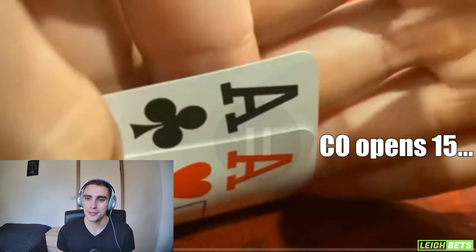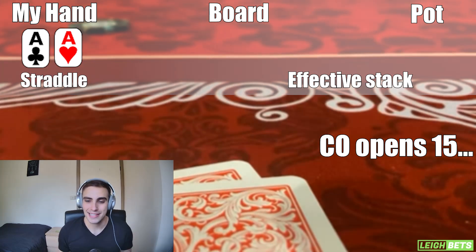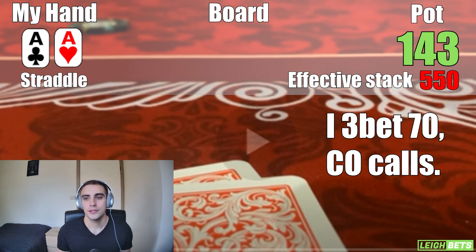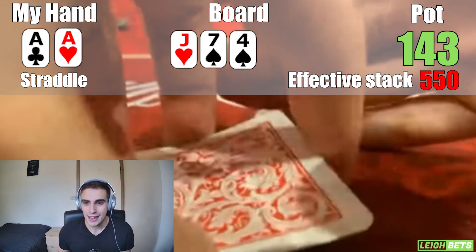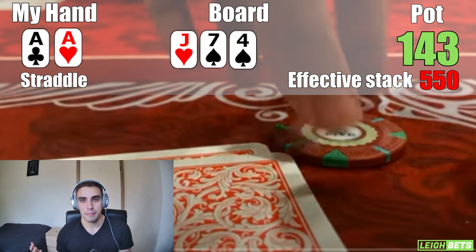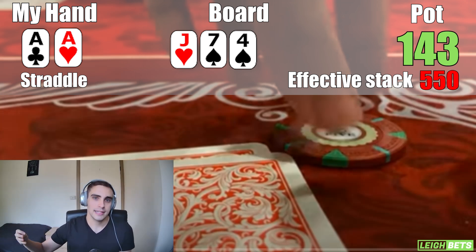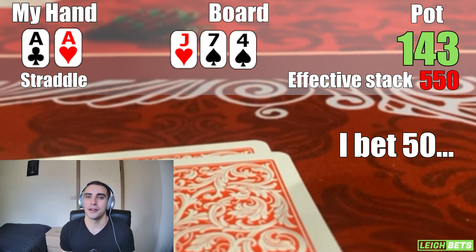Next up, a tight-aggressive cutoff raises to $15 and I look down at pocket aces in my straddle — one of the best possible sights in all of poker. Slam dunk to 3-bet; I make it $70 and the cutoff calls. Flop is jack-7-4 rainbow. I want to c-bet my overpair, and although there's some merit to checking with aces since we unblock hands my opponent might bet, betting is also fine — they'll call with pocket queens, king-jack, queen-jack suited, or make lighter floats. I bet $50 and my opponent calls quickly.